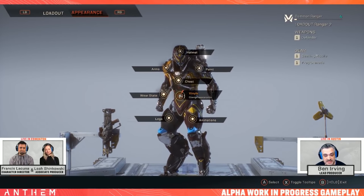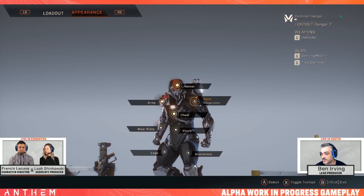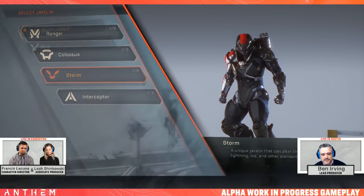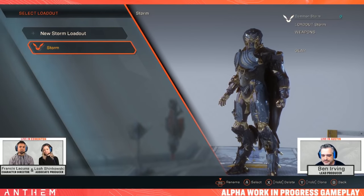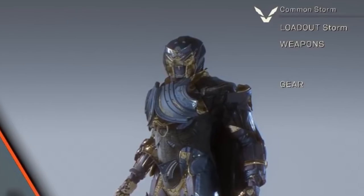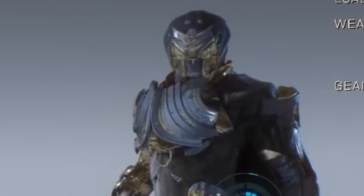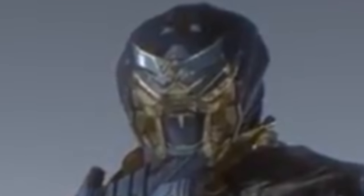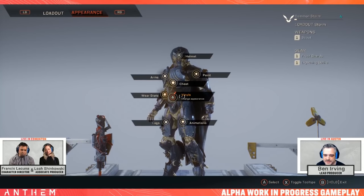Chat is asking if we could see a different Javelin. Can we show a different one? We were having some problems earlier. A question to Leah: all the suits are different — is there lots of different setup required for the different Javelins when you guys are building the system? Yes, like each of them are set up with their own interaction points. They actually have their own names for each of the regions, and some of them have more regions than others. There's actually quite a bit of custom work that goes into setting up each of these.